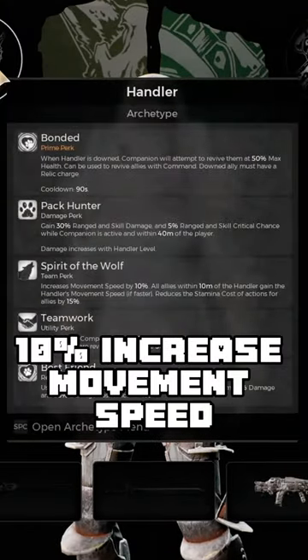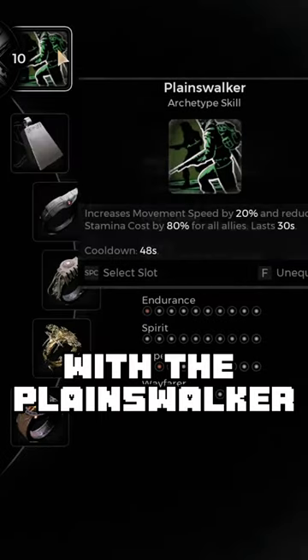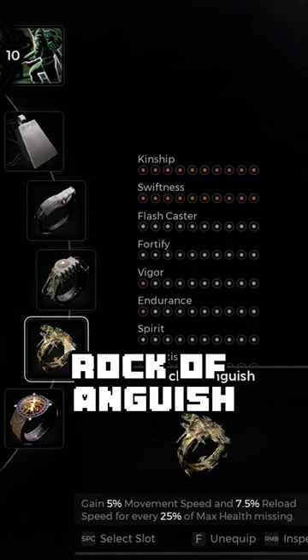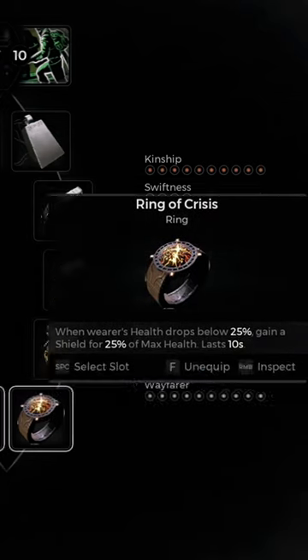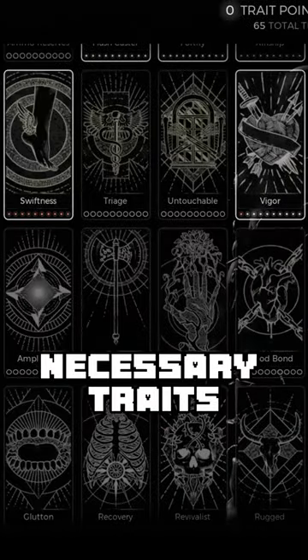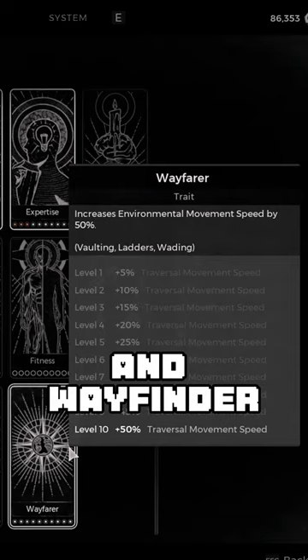Handler with the Spirit of the Wolf for 10% increased movement speed, Explorer with the Planeswalker and Weightless Weight, Momentum Driver, Meteorite Shard Ring, Rock of Anguish, and some survivability. On the Heart: Mythic Stamina Recovery, Mythic Stamina Cost, and Mythic Stamina Necessary Trades, Swiftness and Wayfinder.